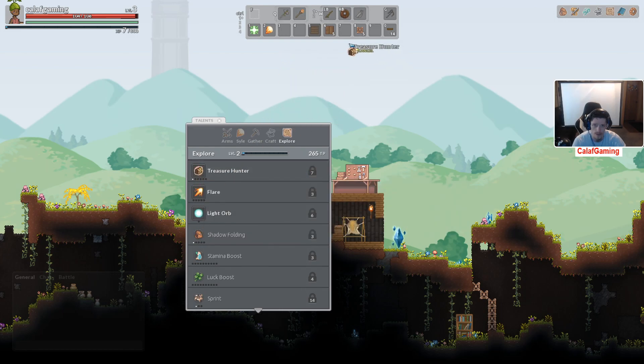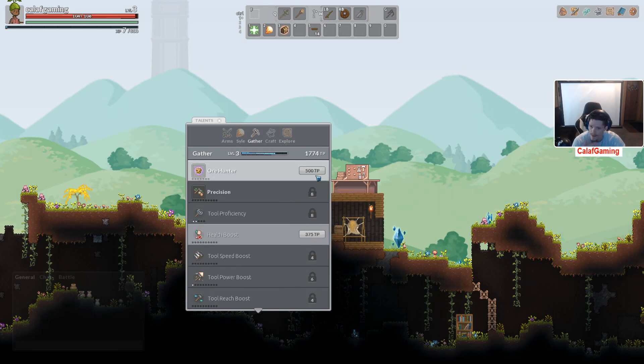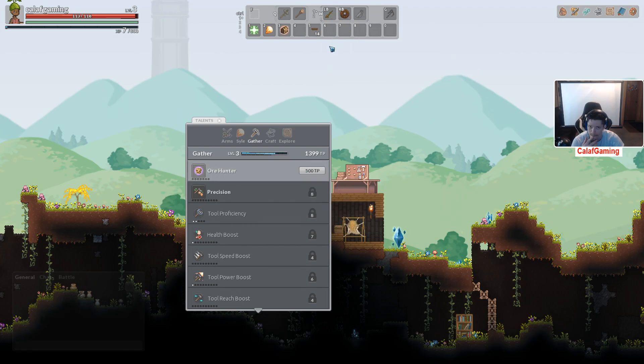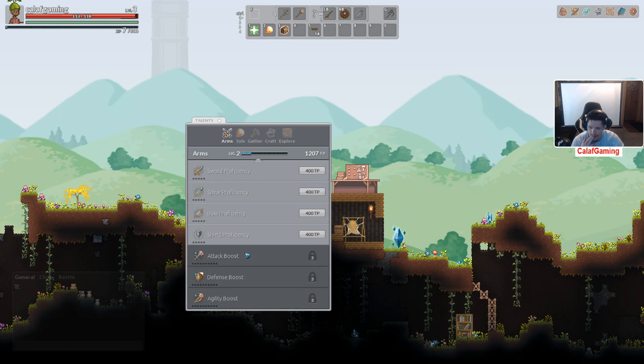Now can I switch? Oh I can. I'm going to control two, control one, control two. Kind of put our building stuff in here. This one I'll leave on here for now. Ore Hunter we got, we got our craft, gathering. We have 1700 points at level three — that's pretty good. Health Boost — permanently increase your health, yes please. Detects nearby ores, makes them sparkle momentarily. First level will be copper.